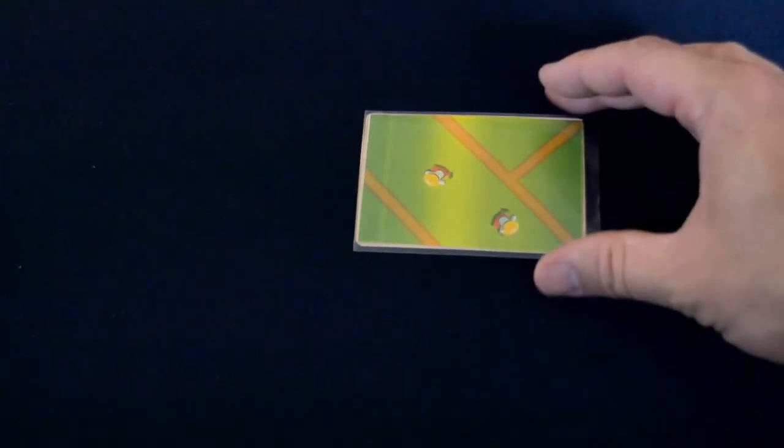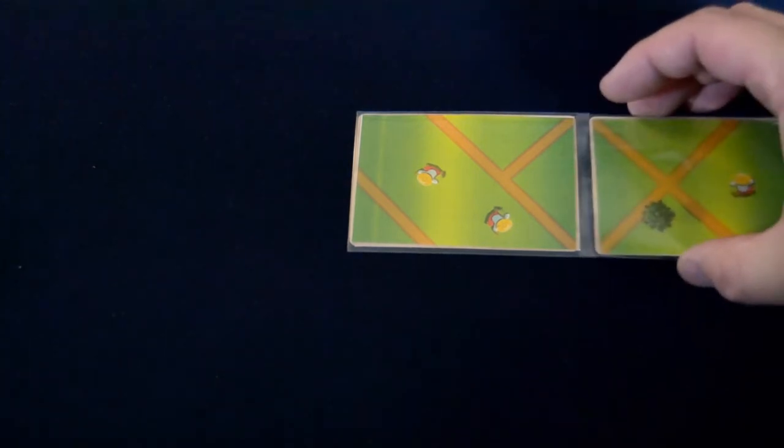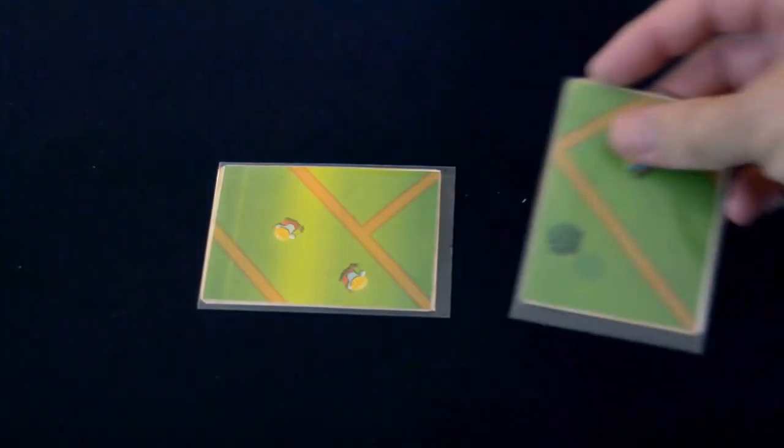When placing cards into your play area, they must follow these rules. Cards must be placed either vertically oriented or horizontally oriented. Cards placed in your play area must either have their sides or top touching. They cannot be connected by just the corners. Cards cannot overlap each other.